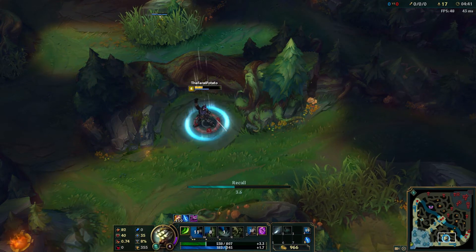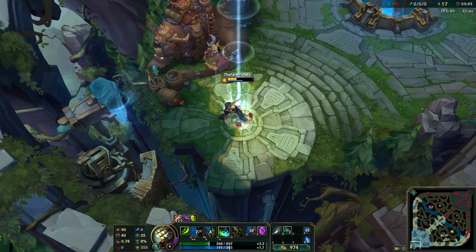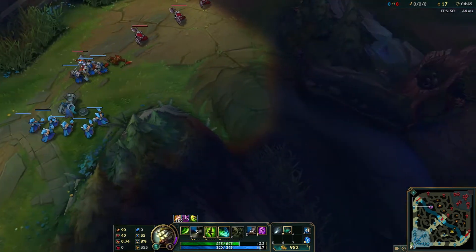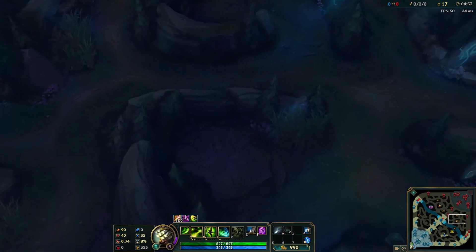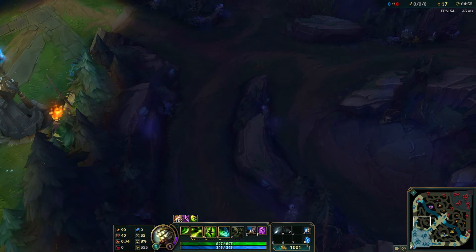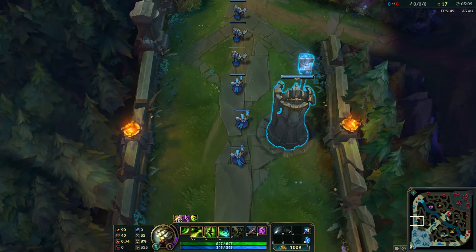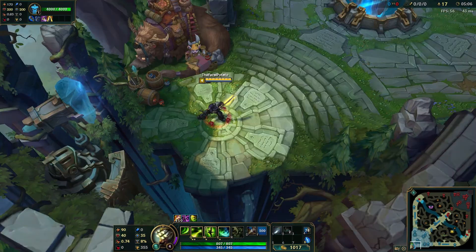This is basically it for the video guys - it's really short but I just wanted to show you my jungle route. For any jungler in general, if you can't find any ganks - say mid lane's pushed up, top's pushed up, bot's pushed up and you can't really do anything and you're not really an invade champion - you can just do this farming strategy and it works really well. I like to take TP as well so I can teleport back up and get all the camps.